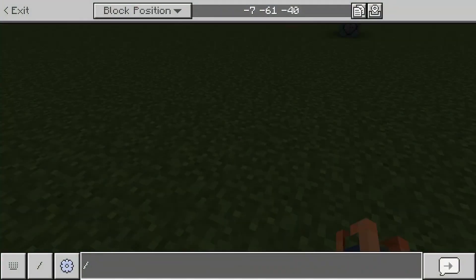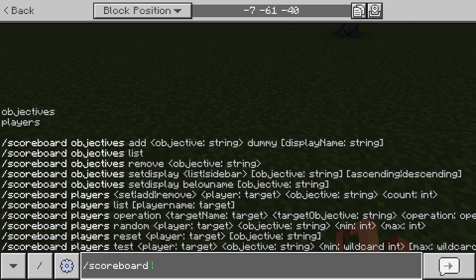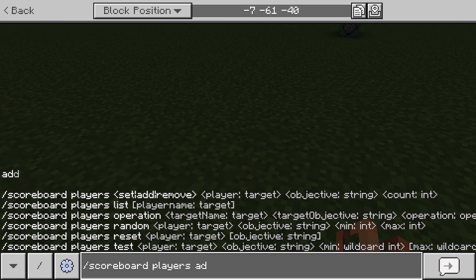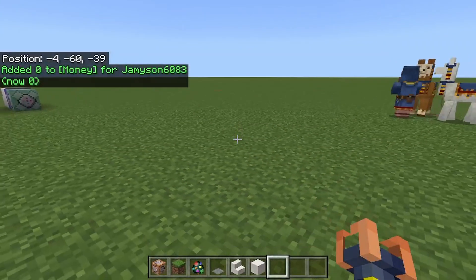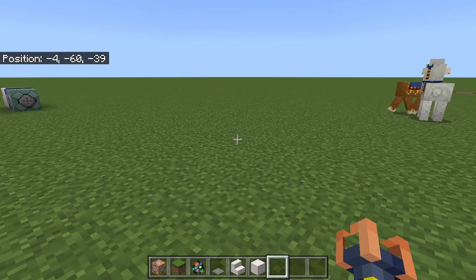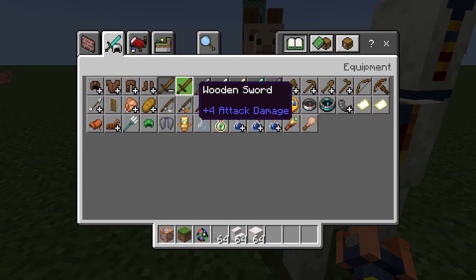The second command will be slash scoreboard players add at P money zero. The money name can be anything, but the capitals count — so if you name it money with no capitals, it has to be money with no capitals throughout, or you can't use it.